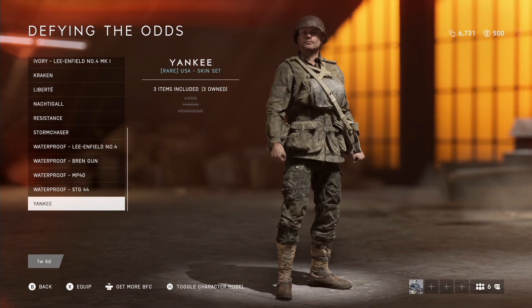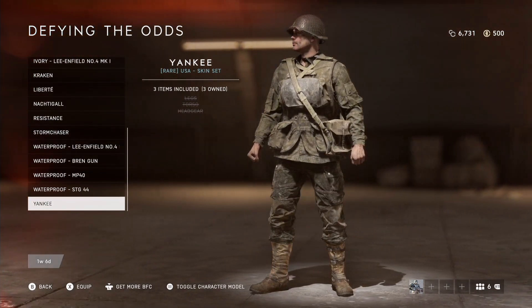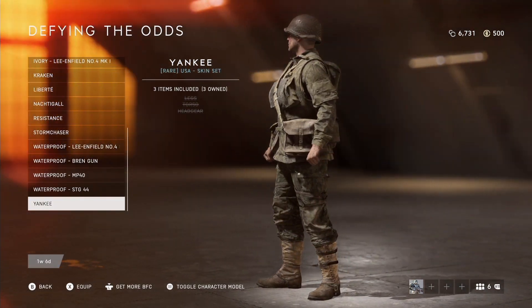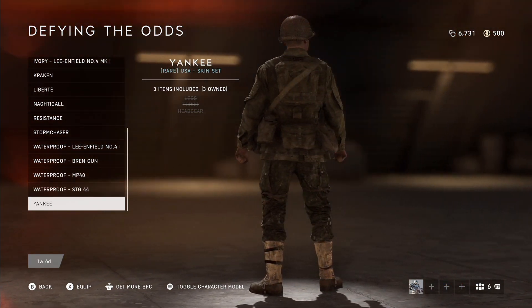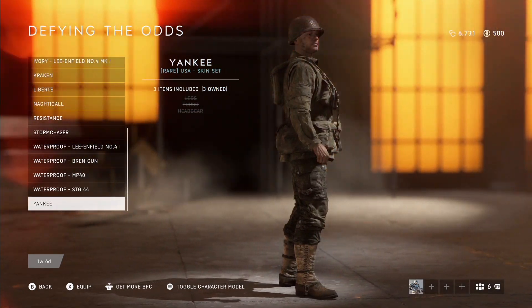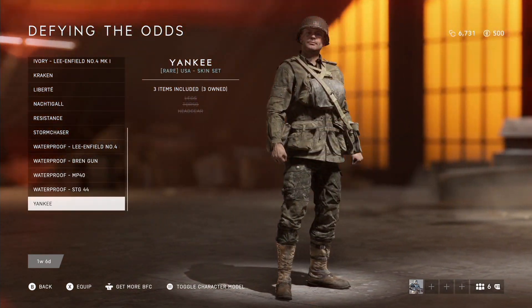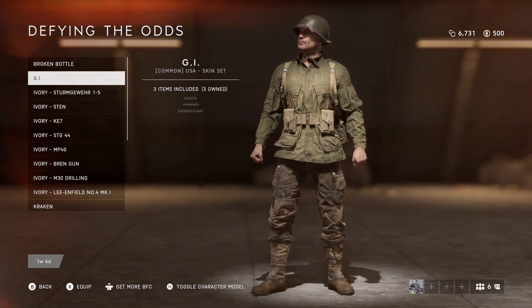Moving on to the new bundles added today — I'm sure lots of people are very excited to finally get their hands on the Defying Odds bundle. You can finally obtain the Yankee and GI outfits for the US. Not only that, people who missed out on the German outfits such as the Storm Chaser and the Nosh Dagal outfits — now is the time to pick this one up.